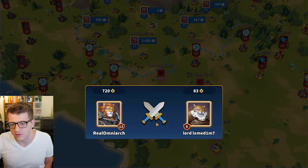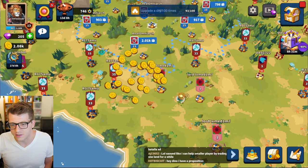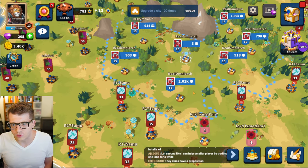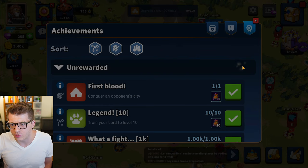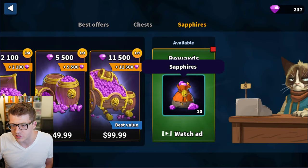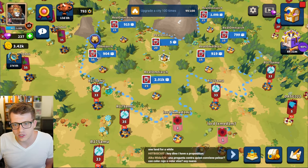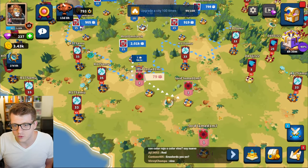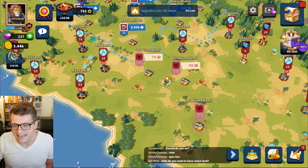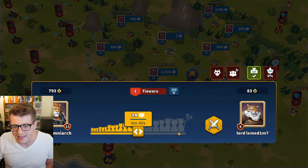Now we're going to do the same thing for this Lord player. I don't feel like I need to scout because it's level one — but maybe I should actually. Let's upgrade this to level 15 and hit level 20 on our main capital city. First blood, let's go! I can watch an ad for free rewards — I'll pass for now. Let's send some scouts: this one has 79 troops, this one has 99.